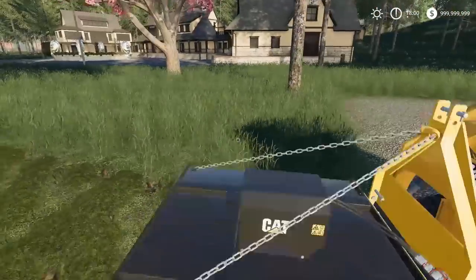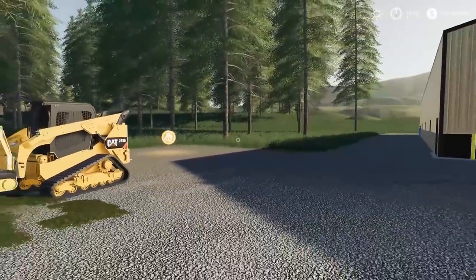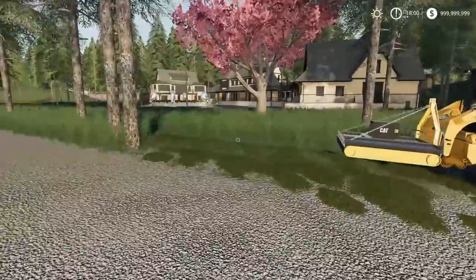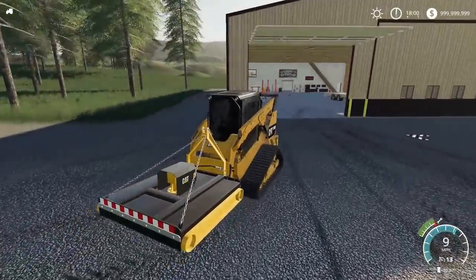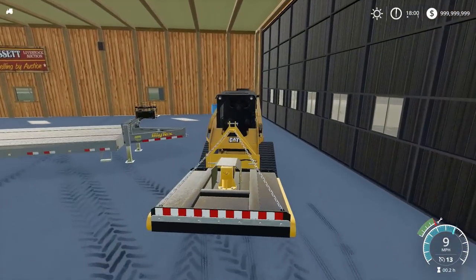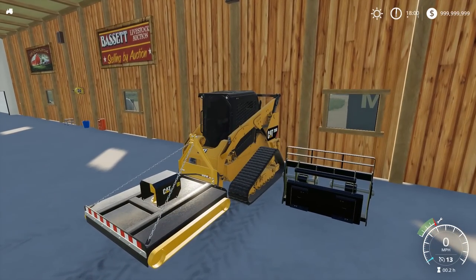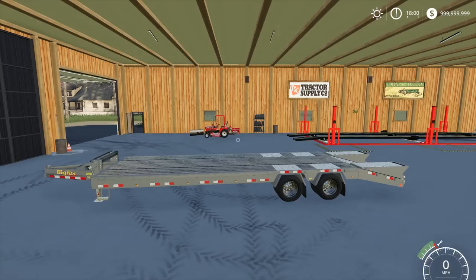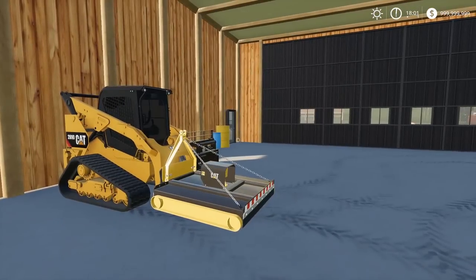Imagine once we get the crew — we get Spencer, we get artists, a couple other guys — and if I purchase this we'll have this skid loader plus two others. We go clear out a forest, clear all the trees, then mow it all down. This could be pretty cool. I'm kind of digging this Cat 289D — that's the cat's meow, pun kind of intended. Seriously, if I got a skid loader in real life I feel like I'd have to go Cat — the branding, Cat Construction.